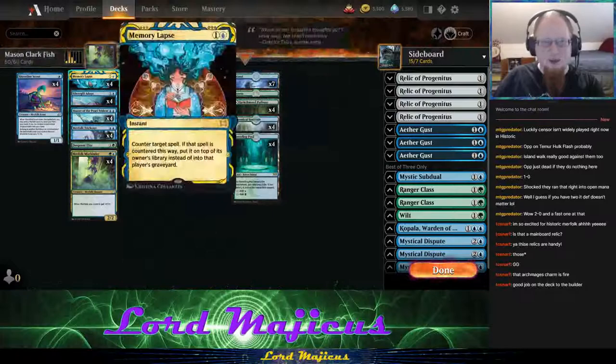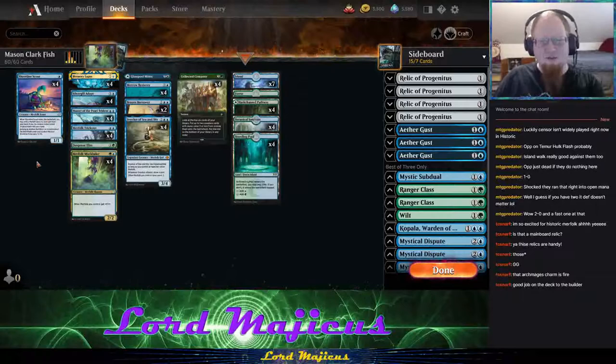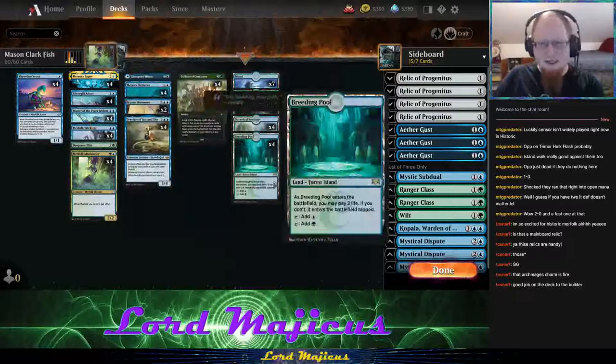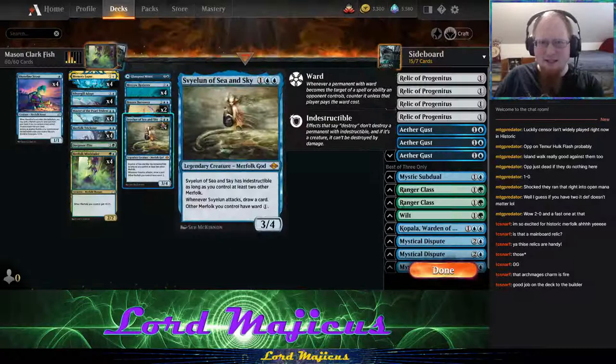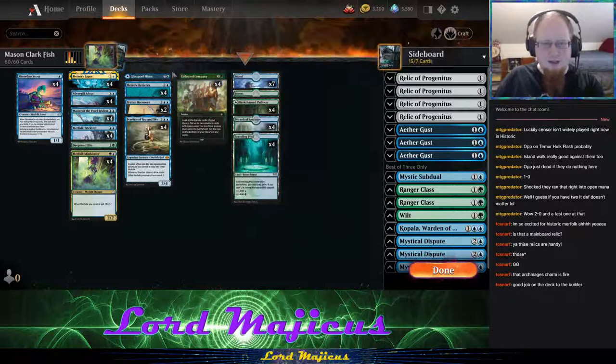He's playing Memory Lapse, which is a very powerful counterspell in Historic, plus some Brazen Borrowers and Spayloon. One thing I was surprised by is that he doesn't play a second set of one-drops — so you don't have a lot you can do on turn one. He goes pretty high on lands for this kind of deck — still 20 lands, but then you also have the Shoreline Scouts, which can turn creatures into lands if needed.